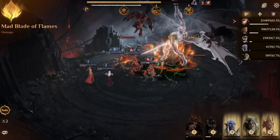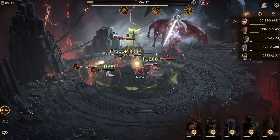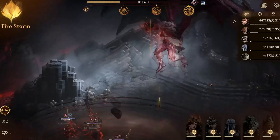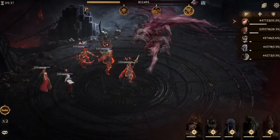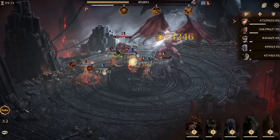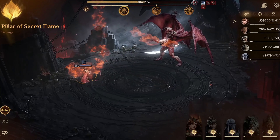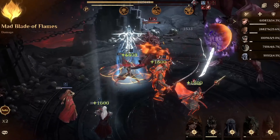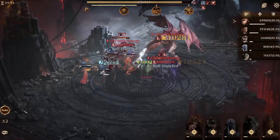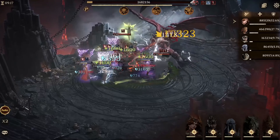Her leader skill will increase all allies' attack by 45% in Grand Gladiator arena battles. Then her passive skill will change the weather to ice wind for 15 seconds as the battle starts. While the ice wind is in effect and when the targets are inflicted with frost, it will additionally deal derivative cold damage over time to them, and enemies with HP below 15% will be executed. Unfortunately, the boss is immune to the execution, but will receive additional derivative cold damage instead of the one-shot execution.